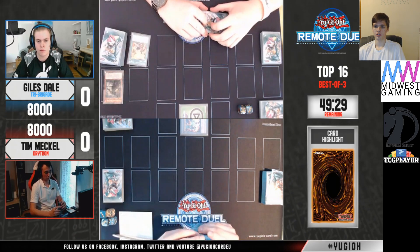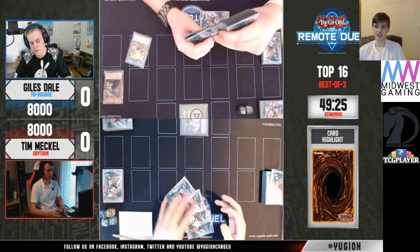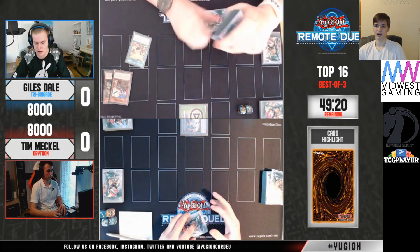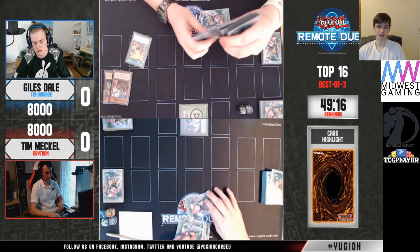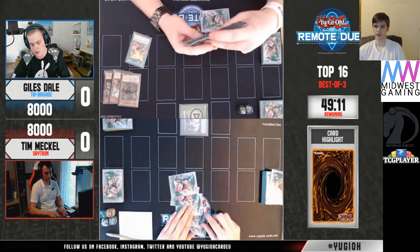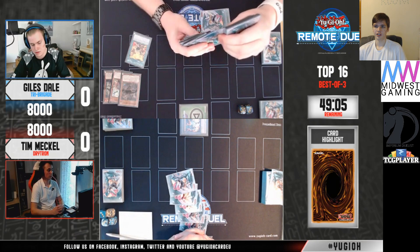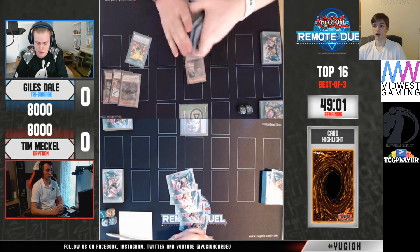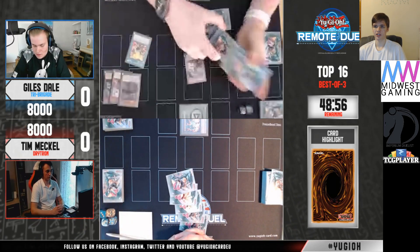Most likely they don't know what they're going up against because it is Top 16. Once it's Top 8, you 100% know what your opponent is playing. So maybe they're not going to full combo overextend here just because they don't know it's versus a combo deck. We saw Tim try to bait an Ash Blossom — they thought on Fractal Effect. So it would not surprise me if later on throughout this turn they also try to bluff more hand traps.